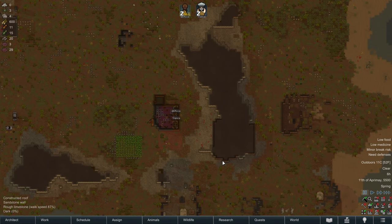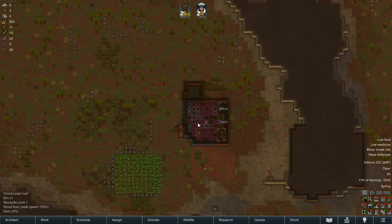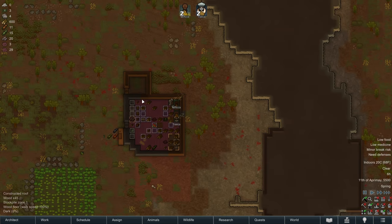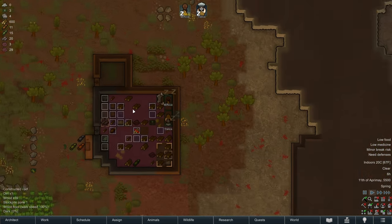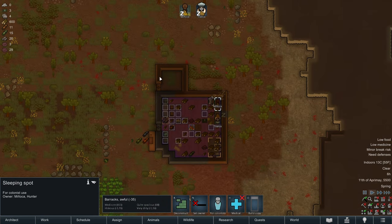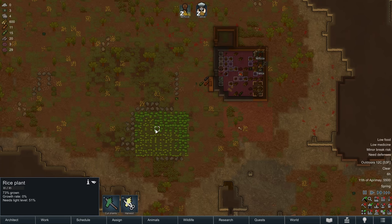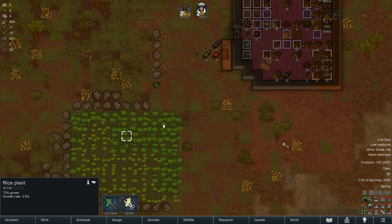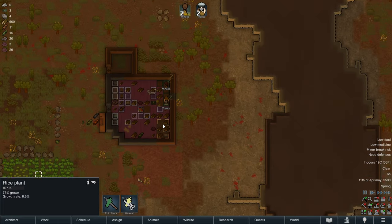Hello everybody and welcome back to RimWorld. We are in the tribe of Azwar and our colony is going well. We have a little hut set up, a shack, we've got a campfire to cook food at, we've got sleeping spots to sleep in, we've got a prison set up ready for our first raid, and most importantly we have our first harvest of rice coming in in probably the next couple of days.